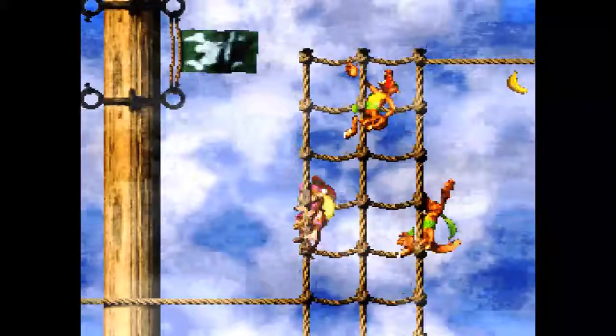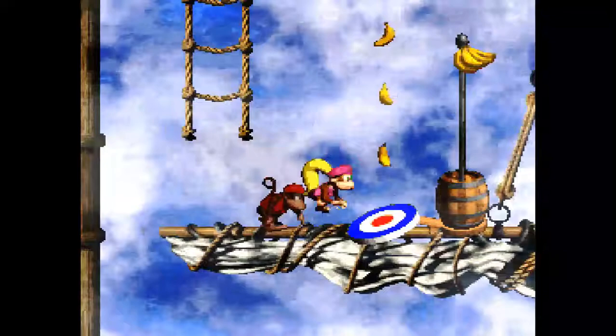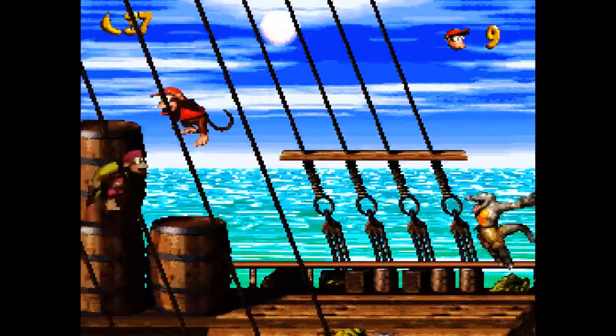I don't know if I mentioned this yet, but only one of us is controlling at a time. So right now Josh is in control of Dixie and I'm just ghost-following, and when it's my turn I take over. Another thing about this game: always follow the bananas — the bananas will never lead you astray. I didn't get to do that music instrument. This bonus right here at the beginning is pretty easy.